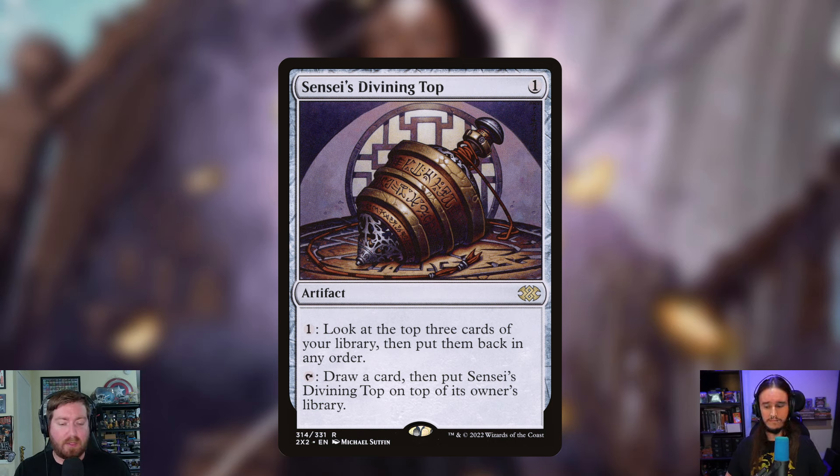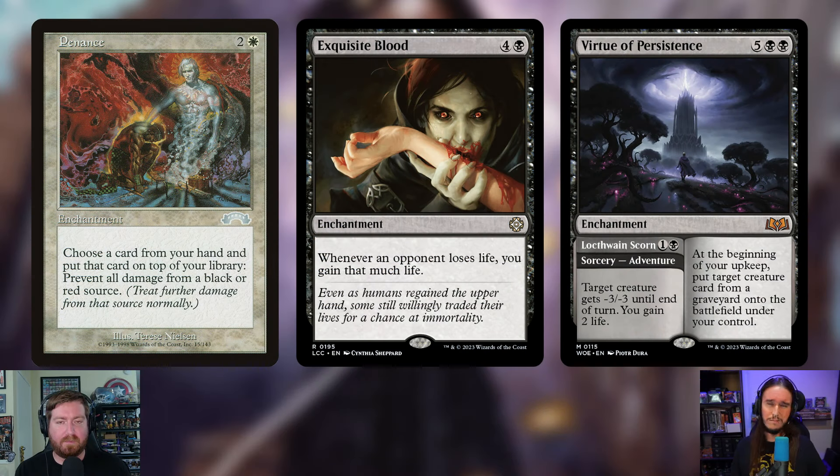Being a miracle deck that miracles enchantments, more enchantments are being thrown in. The first is Penance — two and a white enchantment. Choose a card from your hand and put it on top of your library, and prevent all damage from a black or red source. The putting-a-card-on-top is the cost, which is exactly what a miracle deck wants. It was spotted from comments on the 100 video and it's fantastic — instant speed, you can put an enchantment back on top to miracle for cheaper.